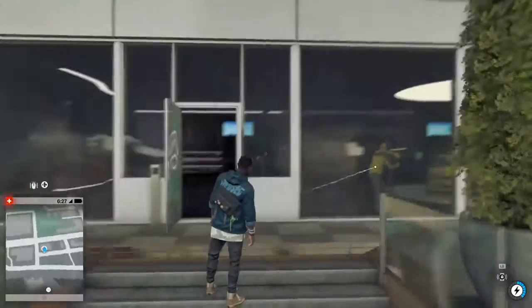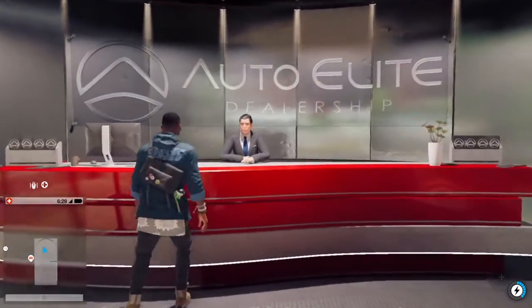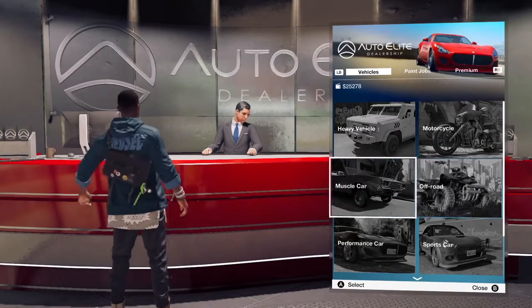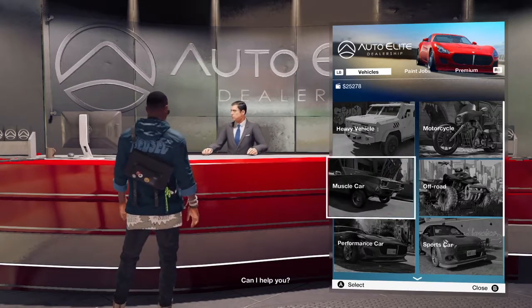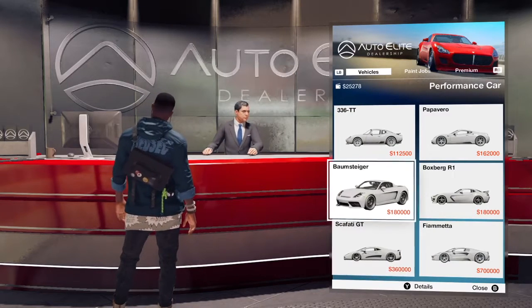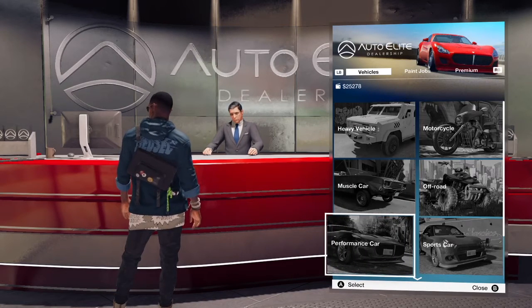I'm here at the Auto Elite dealership — there are multiple dealerships but this was the one I found first. You're gonna want to go talk to this guy, select 'Shop,' and then look for whichever car you want. You can get a heavy car, but I'm looking for performance cars right now.